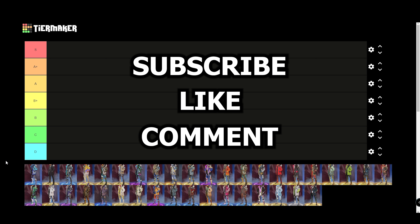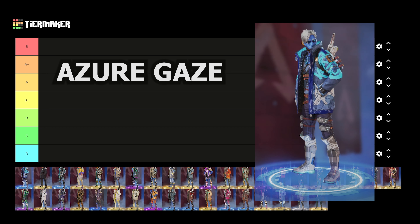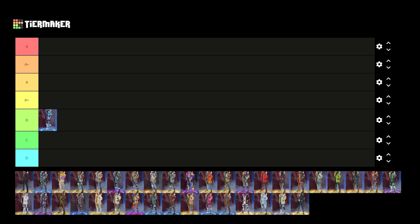If you're new around here, don't forget to subscribe, drop a like, and go down to the comments and let me know which crypto skin is your favorite. First up we have Azure Gaze and honestly I kind of like the skin a lot. For being only a rare tier skin, it does have that unique look to it with the blue skin and how everything's designed. It's not one of his best but definitely not his worst — I'm going to drop it in the B tier.